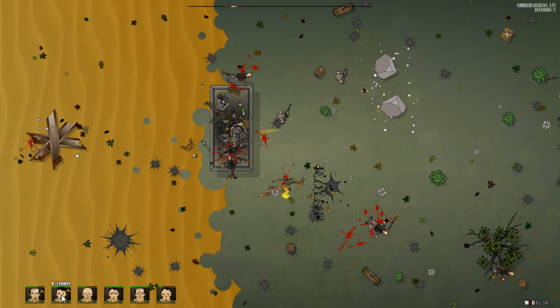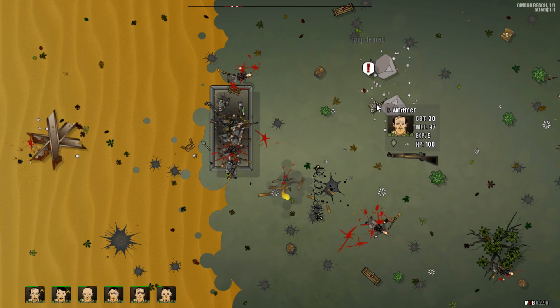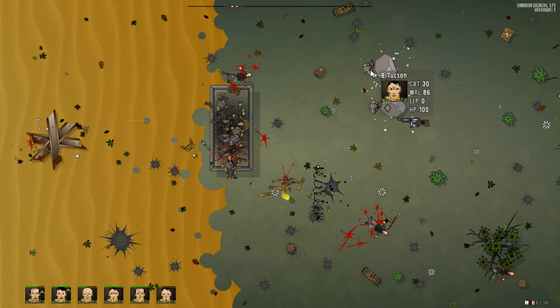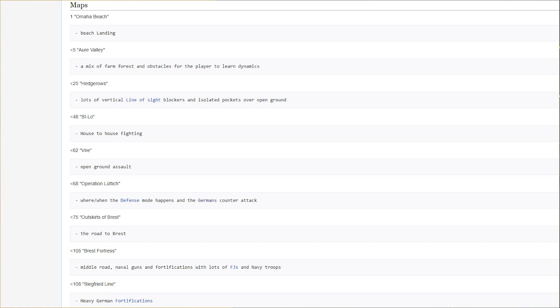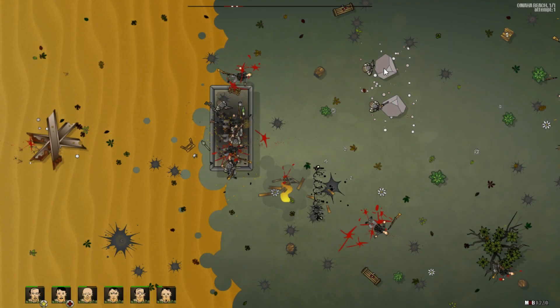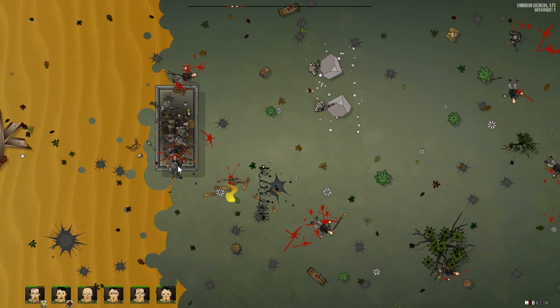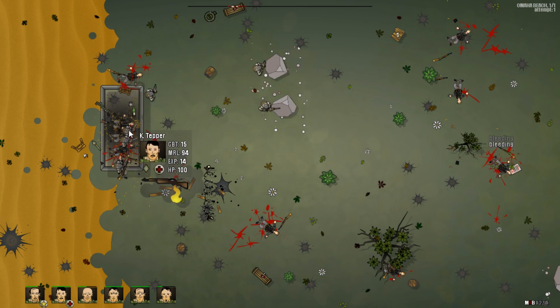They plan on adding extra scenarios like Operation Market Garden, more commander skills, more enemy units and vehicles, and advanced vehicle combat and damage mechanics. There's already a full allied campaign where you're marching literally from Omaha through all the different biomes — the Ardennes, Hurtgen Forest — all the way to Berlin itself. It'll include 333 days of combat over procedurally generated Europe, about 120 hours of playtime if you play the entire campaign. When you get done with that, you can play the classic Mud and Blood mode, which is a wave mode that apparently no one's beaten.